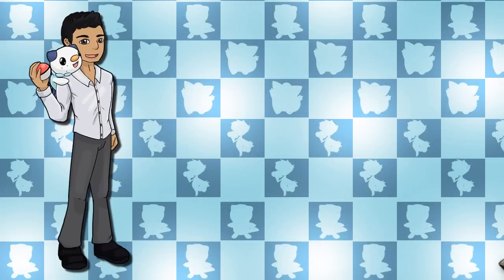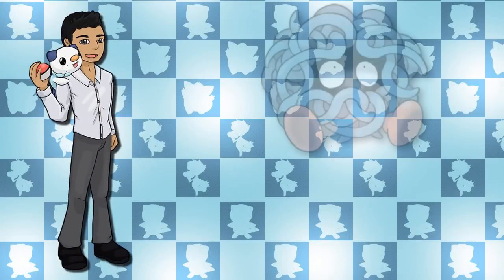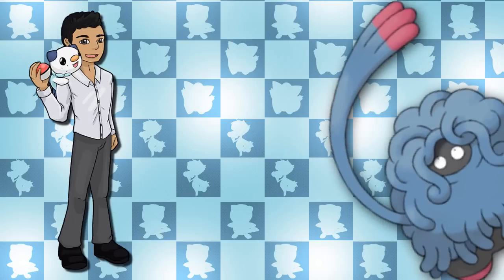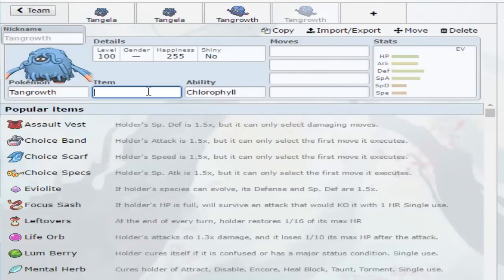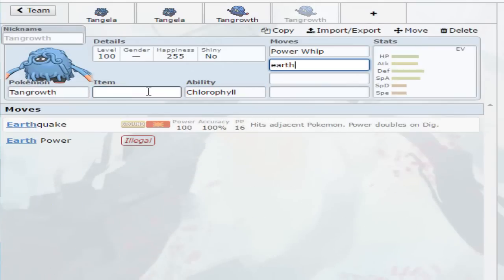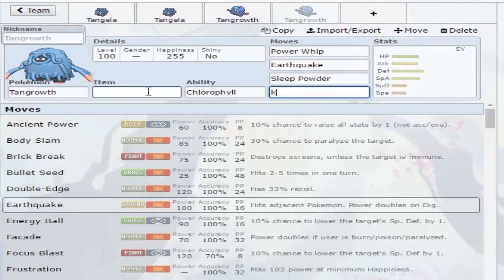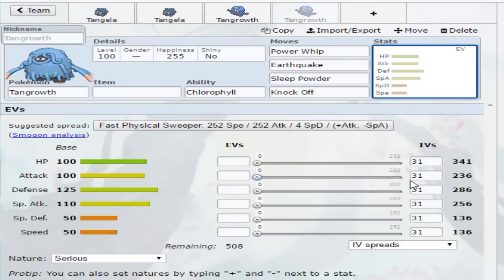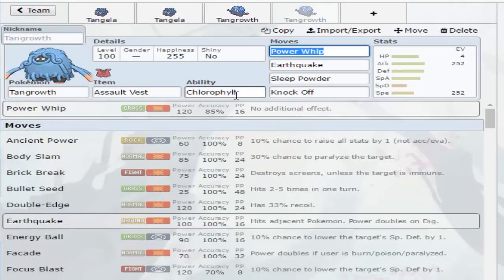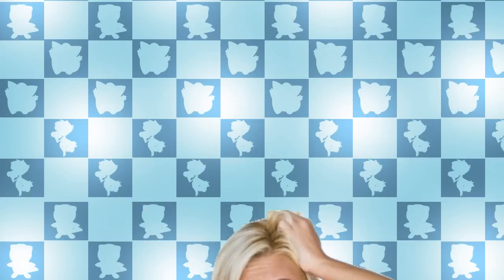My only problem with this set is that if you're going to go for the stall game, you might as well pick Tangela because there's that extra buff. However, it can be argued that Tangrowth is quite the versatile Pokemon, so you can play it any way you want. If you wanted to go for a more offensive moveset, I was thinking: Power Whip for high power, STAB and decent PP; Earthquake obviously; Sleep Powder to put your opponent to sleep; and Knock Off to remove your foe's item. The EV spread for this would be max Attack, max Speed, and the rest in Hit Points. I think Tangrowth would be a pretty good Physical and Special Attacker, so you can keep your opponent guessing constantly.